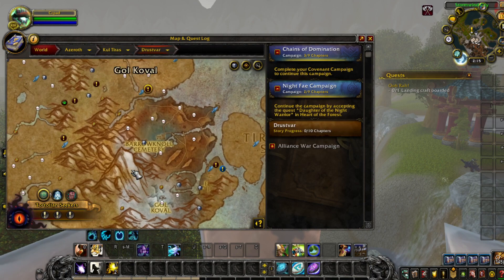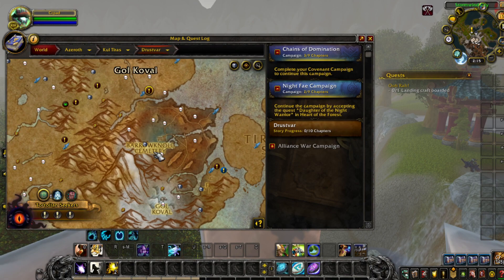The first farm is located in Drustvar right here. We farmed for the Terrified Pack Mule mount. Unfortunately, it didn't drop.